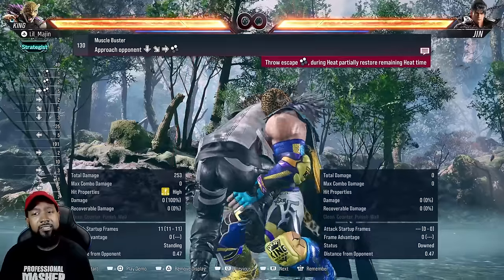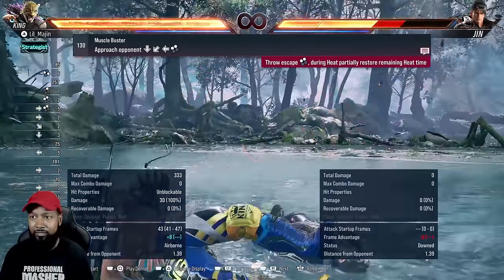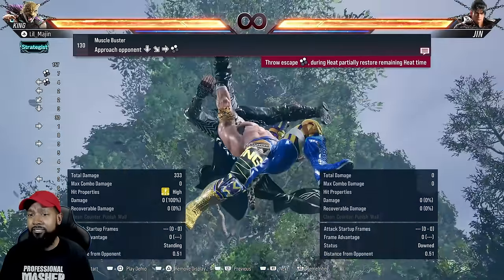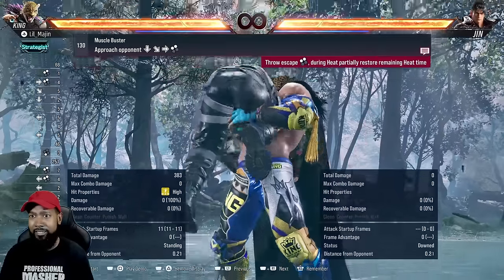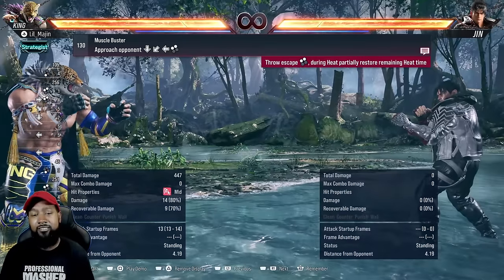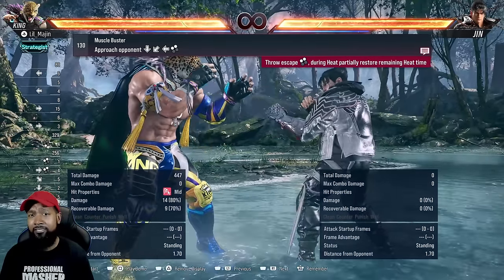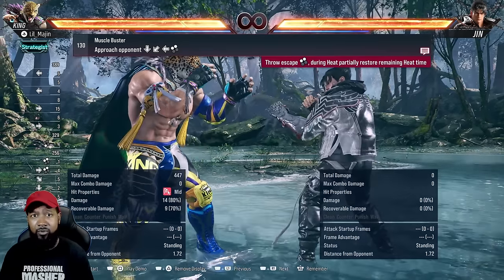After he does it, he's back turned to the opponent, so he can do things like moonsault. If they try to back roll, he can also get a guaranteed back turn three — that's a lot harder to do. If you can get it off, that's actually real tough. May as well call it a just frame, but super rewarding — 64 damage.